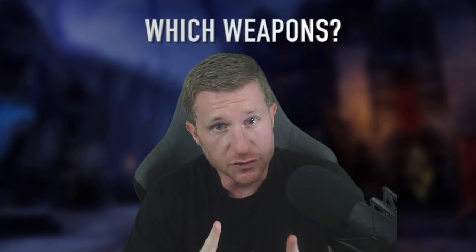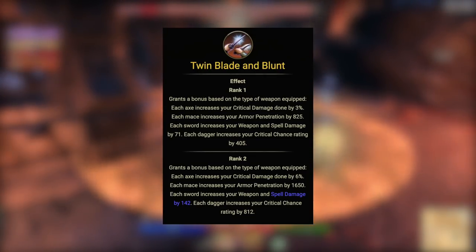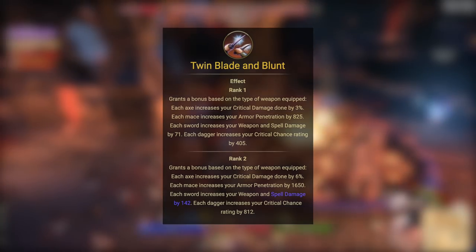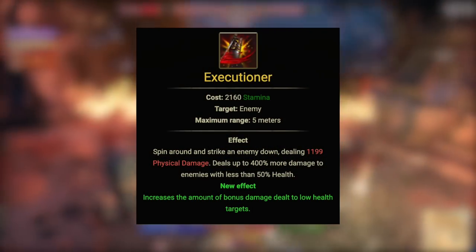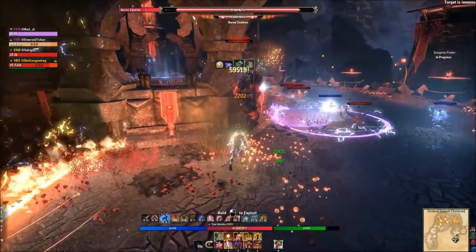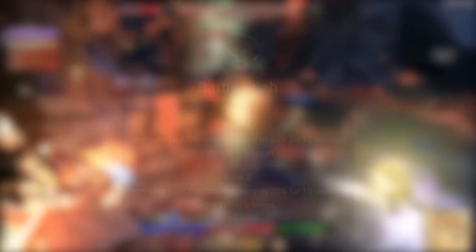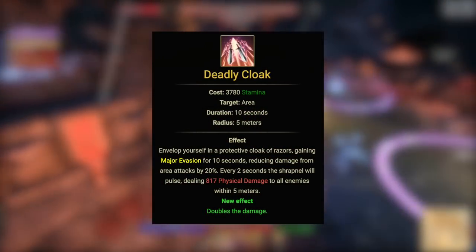The first important decision you have to make in your build is what weapons you're going to use and why. Currently there's no right answer to weapon choices and stamina has a lot of flexibility. The main advantage for dual wield is the passive Twin Blade and Blunt, giving you weapon critical for using daggers. Two-hander doesn't have the equivalent, giving dual wield a good advantage in PvE. However, two-hander has carved a massive spammable with the shield and bleed damage over time effects that stack.